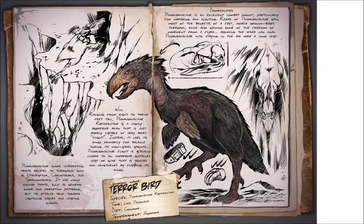If you manage to tame this Terroraptor, it is an excellent combat mount, particularly for harassing and scouting. Riders of the Terroraptor gain most of the benefits of a fast, mobile ground-based theropod while also gaining the freedom of movement from a flyer, assuming that the rider can coax the Terroraptor into staying in the air over a long leap.